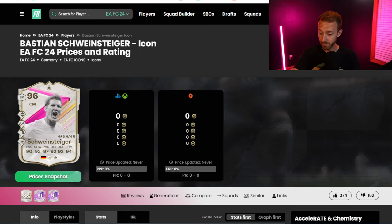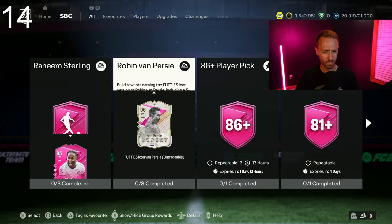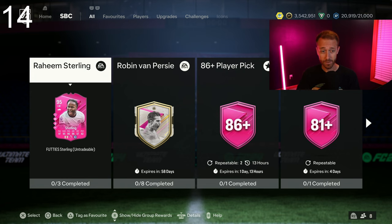Again, with Sterling, with Carvalho, and now with Schweinsteiger — it's kind of wild. It really does feel like EA are maybe forgetting about a few things in FC24 while they're focusing a lot of their efforts on FC25. But these mistakes are starting to rack up, especially with content mistakes too.